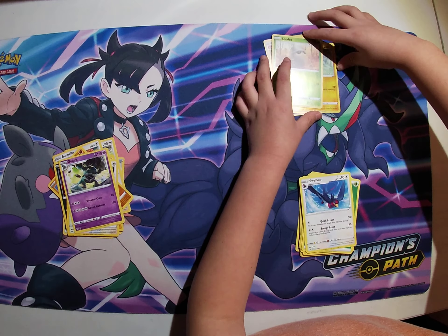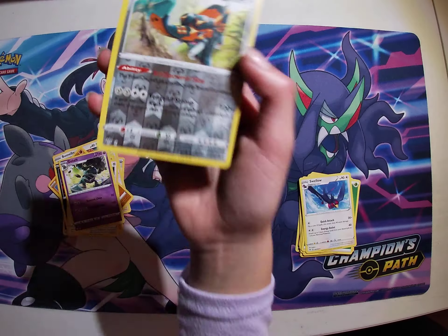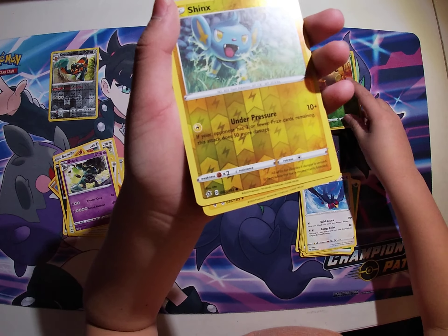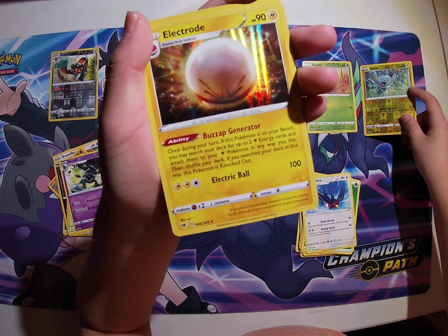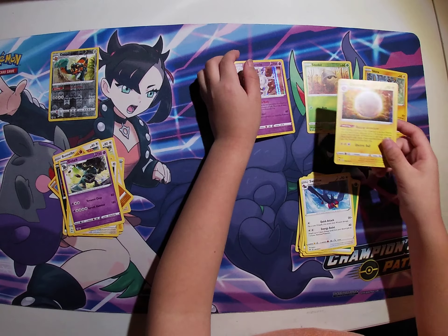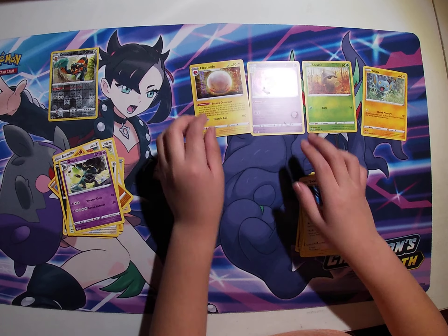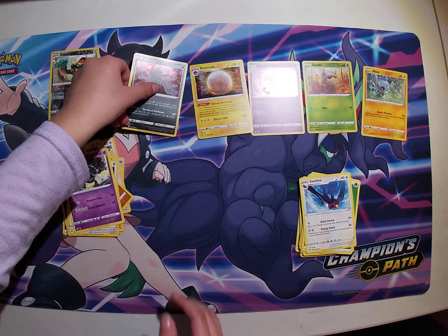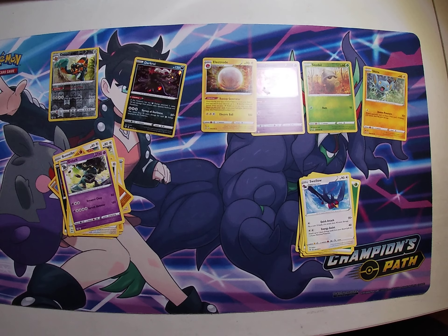Fire Energy, Green Hatenna, Poké Ball, Lampent, Impidimp, Shinx, Sandygast, Vullaby, Stunky, Stunky, Shinx, and a Corsola.